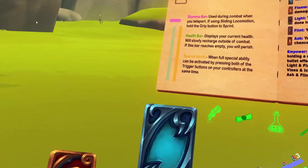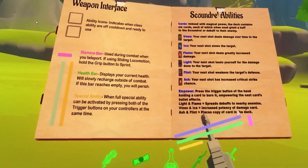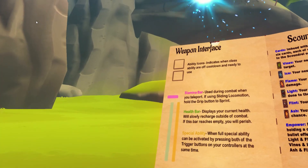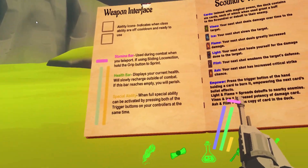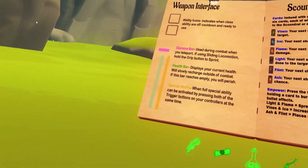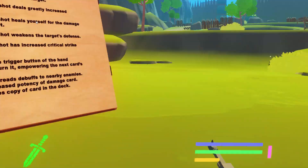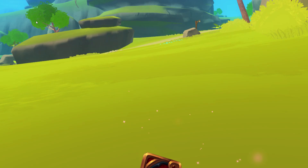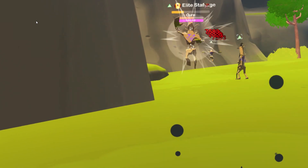You don't just have to use the cards — you can burn them. To burn a card, hold it and pull the trigger. Burning a card empowers the next one. For example, burning the ice card increases the potency of your next damage card. With an empowered damage card plus a charged shot, I hit for 50,000 — not bad.